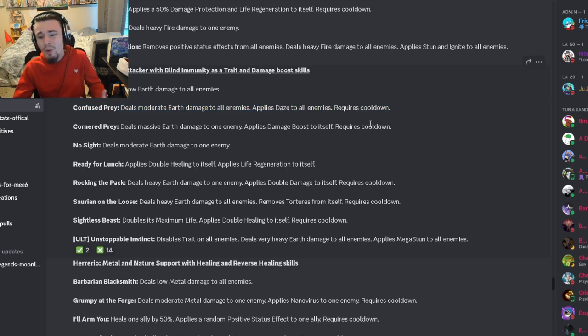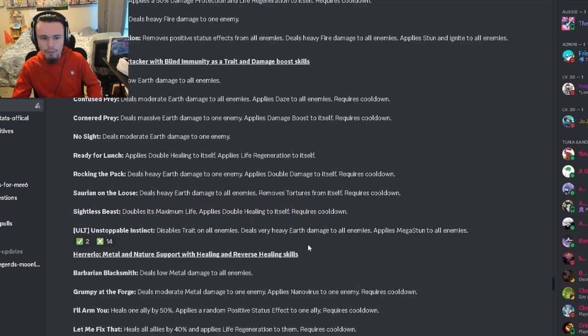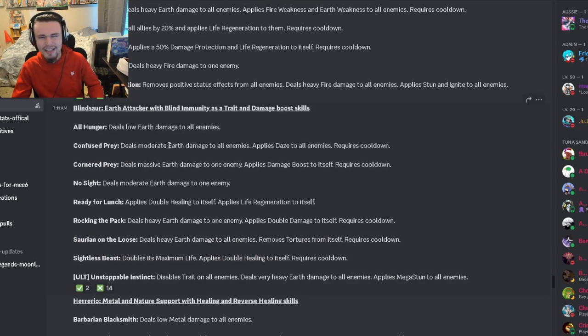It has a massive earth damage with damage boost, which is pretty good. It has double healing to itself with life regen, which isn't great. It has a heavy earth damage with double damage, which is a good move. It also has a heavy earth damage to all enemies that removes torture from itself, and a move that doubles max life and applies double healing to itself. Overall, Blindosaur just isn't that great.